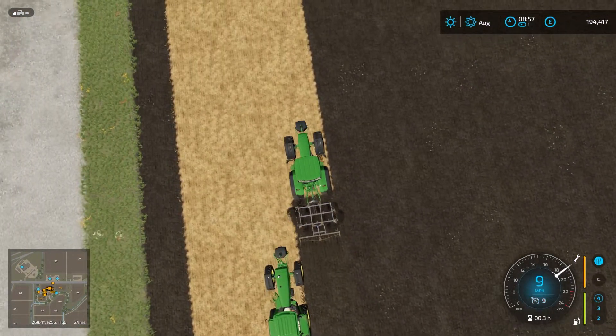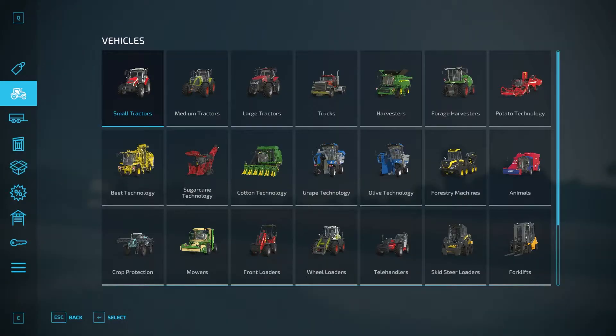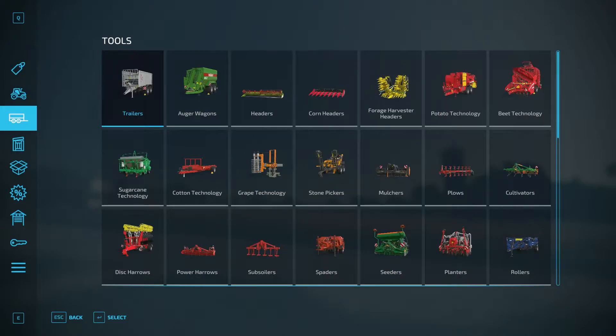If you want to get rid of them — and there are quite a lot in the field — go to the shop, go to tools, and right in the middle you'll see stone pickers. Open that up.